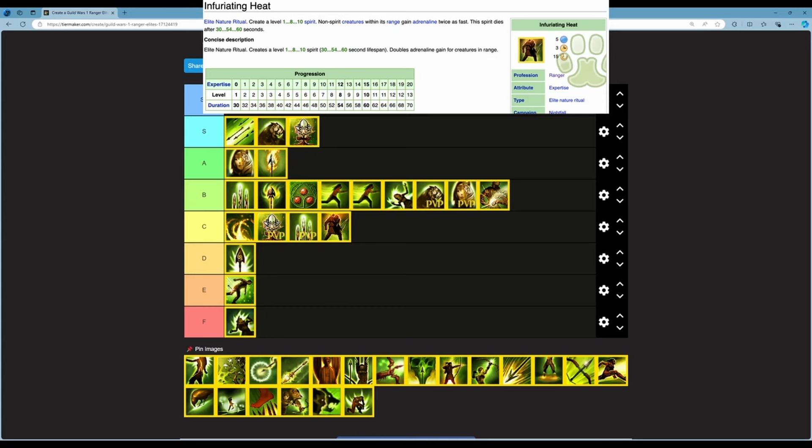Next is Infuriating Heat — an elite nature ritual creating a level 1 to 10 spirit with 30 to 60 second lifespan that doubles adrenaline gain for creatures in range. 5 energy, 3 second cast time, 15 second cooldown. The problem is this hurts your own Paragons, Dervishes, and Warriors just as much as enemies. Opponent warriors aren't the most dangerous in PvE anyway. I think this is F — you're just hurting your team too much.